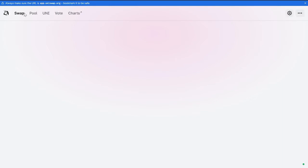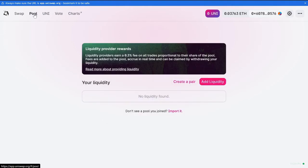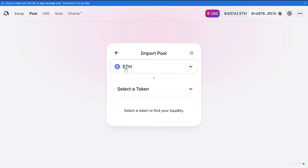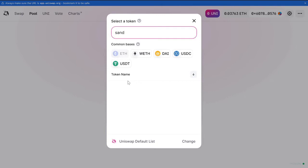With that, we'll be going back to Uniswap to unpool our SAND and ETH. We're back on Uniswap and you'll need a little bit more ETH to unpool. Go to the pool section, and some of you guys might run into this problem where your liquidity pool won't be found, so you want to hit import, then click on Ethereum, and then enter SAND in here.